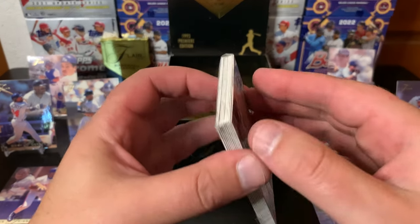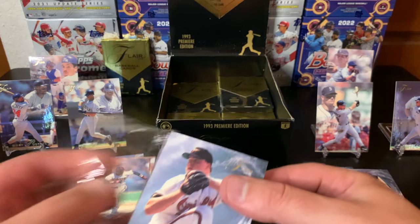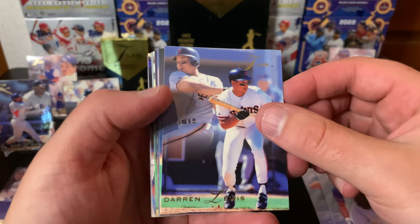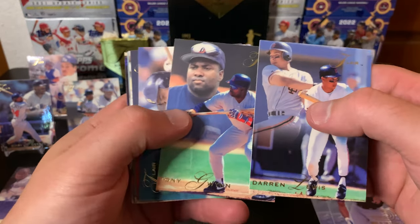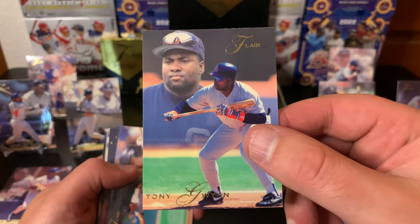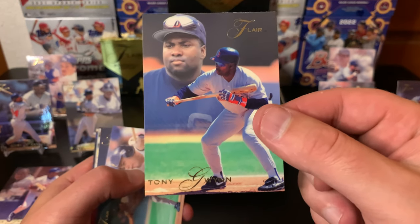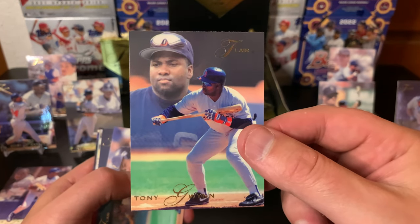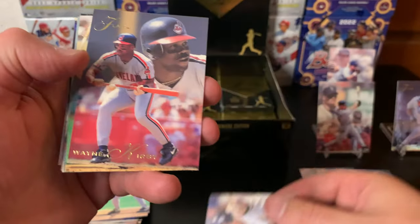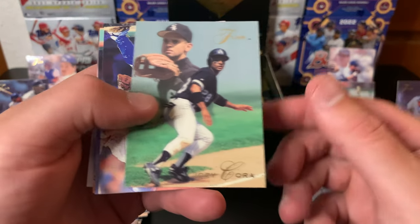The next year had a lot better inserts — they had the hot gloves, which are those die cuts, like a little ball glove. Those are really cool. And I think Outfield Power and stuff like that. There's Tony Gwynn. I love looking on Instagram where people post all the crazy stats of Tony Gwynn — how many strikeouts he had versus X amount of years, how many multi-hit games. The guy was just a pure hitter. If you look at his stats compared to anybody else these days, it's insane how well he could hit.